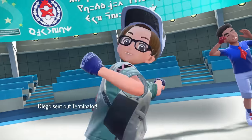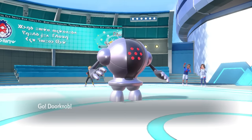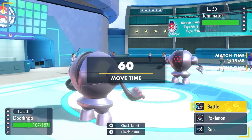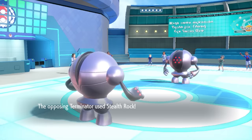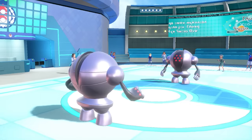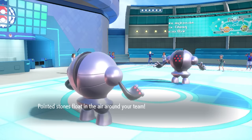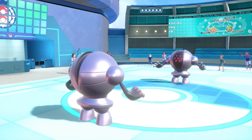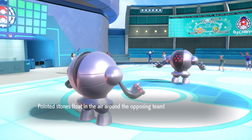My opponent leads off with Registeel, and I also have a shiny doorknob. While we would ordinarily be friends, today we are mortal enemies, staring at each other with our beady red eyes. If there's one thing Registeel's going to do as a lead, that is lay down some Stealth Rock. We end up moving first — probably a speed tie — and we both set up Stealth Rock.